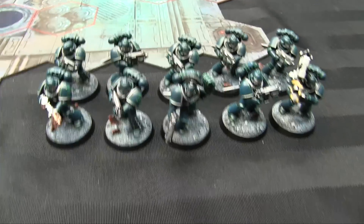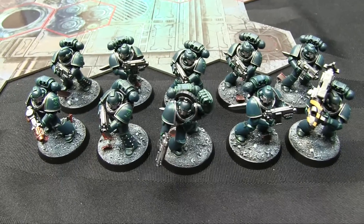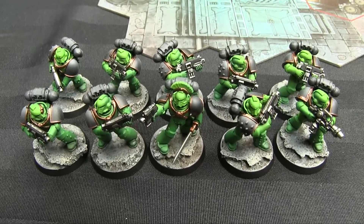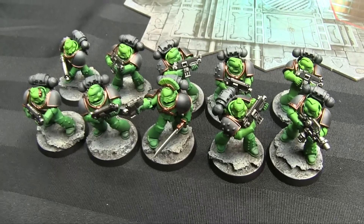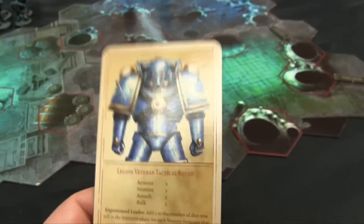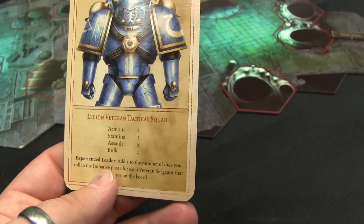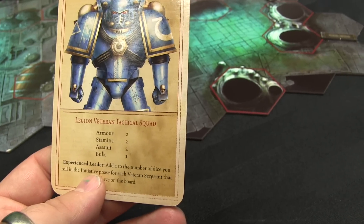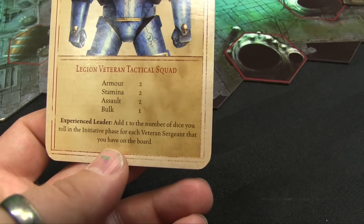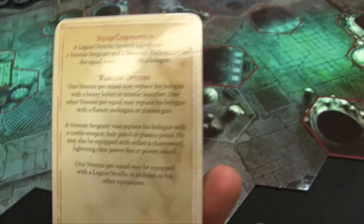Here is my Alpha Legion Veteran Tactical Squad — a Melta Gun, seven guys with bolters, a Veteran Sergeant with a Power Fist, and a Missile Launcher. And here is Chris's Salamander Veteran Tactical Squad — a Veteran Sergeant with a Power Sword and a guy with a Flamer. It doesn't matter what you equip them with for game purposes. Looking at your cards: Armor is how many dice you roll in defense, Stamina is how many hits you can take before a model dies, Bulk is how many spots they take in a hex, and each hex can hold three guys.